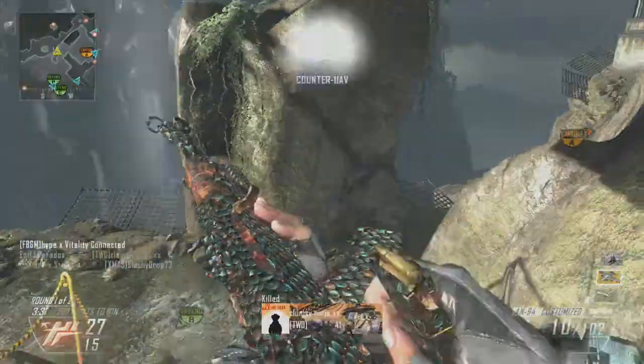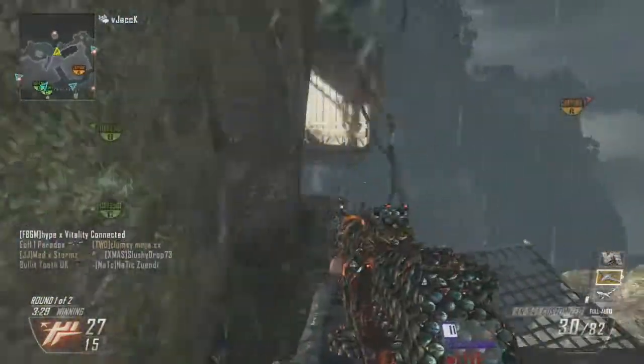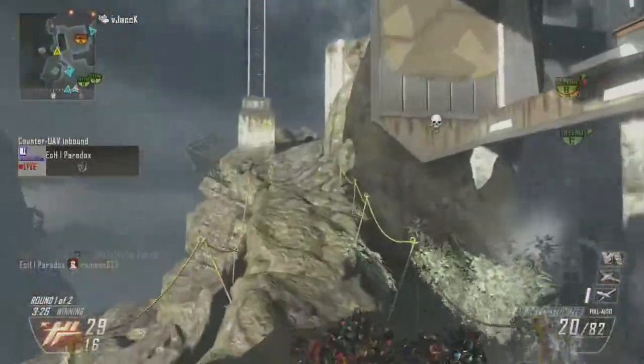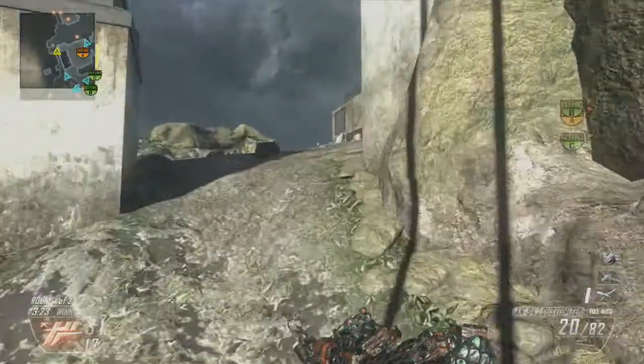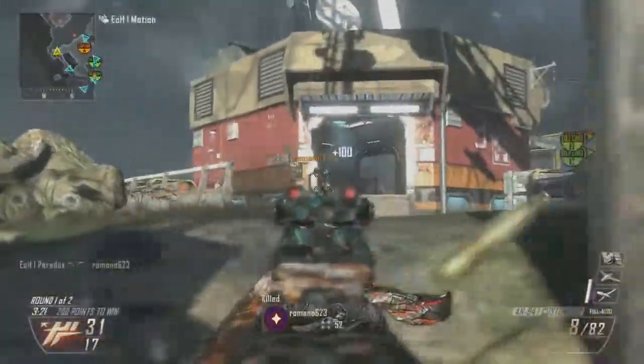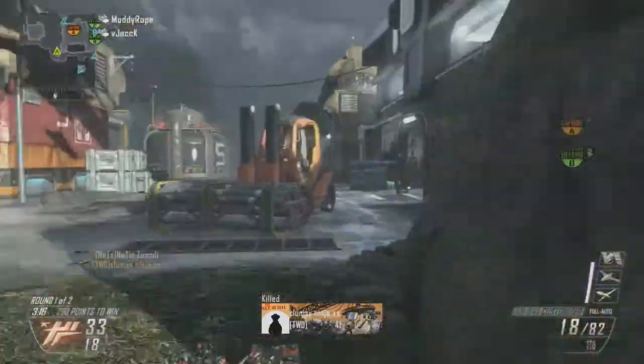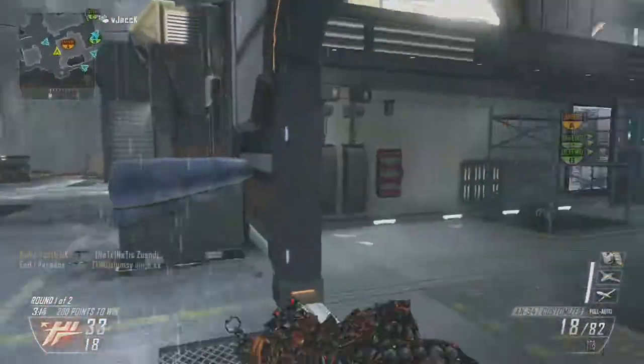Hey guys, what's going on? It's Jaz here, also known as Paradox. This game is a bit strange, I'm going to explain it right now. I lost the first minute due to a host migration. There's 29 points in the game — it's more about a minute and a half into the host migration, so about 2 minutes of the game. This is from the first day of release of the Vengeance map packs.